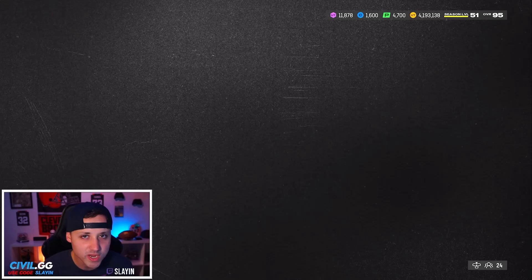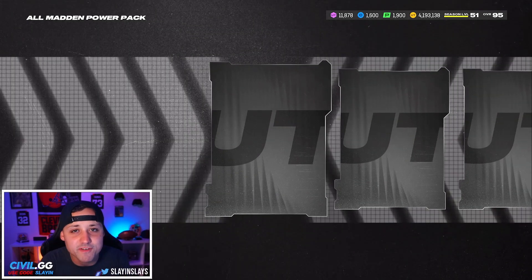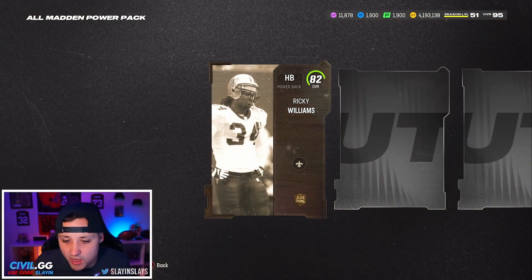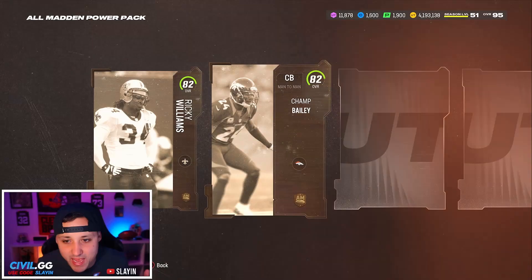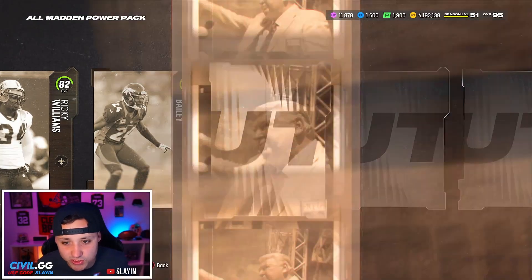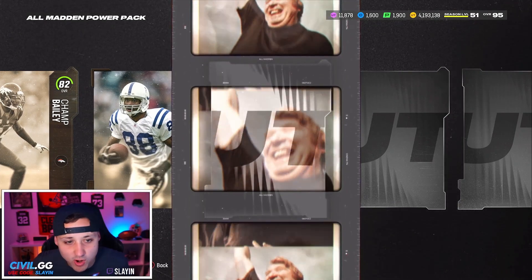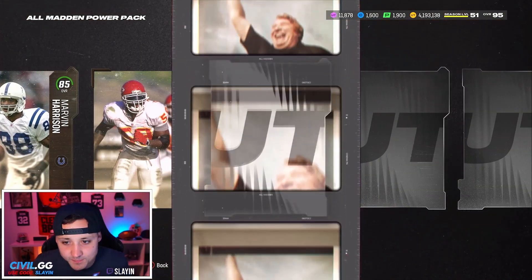We got Warren Sapp, a week-one legend, so not the greatest. Now we have the All Madden Power Pack — come on, let me see the plus. I don't want to see 82 to 85. 85 to 88 would be fine; 91s are probably crazy rare, probably not going to get one, but if we can get some 88s I won't be too mad. Starting off — we're not even getting pluses out of our 82s, which is crazy.